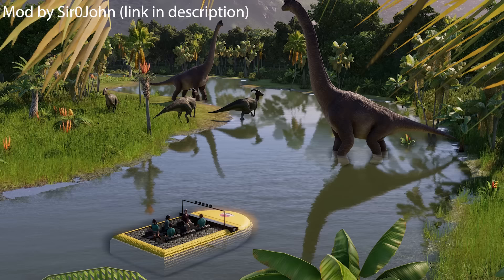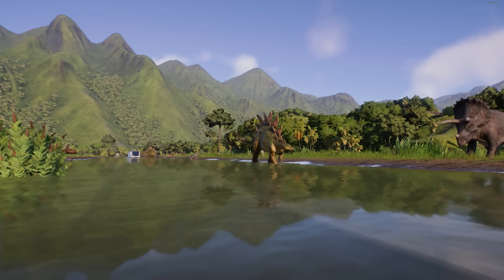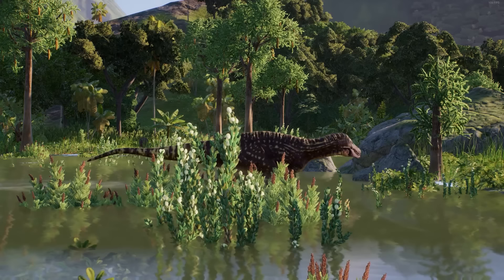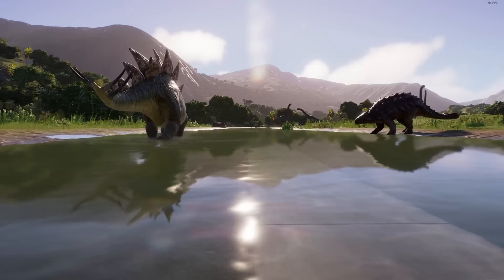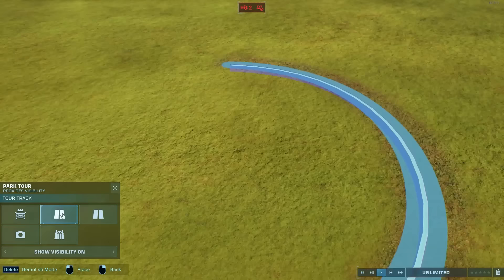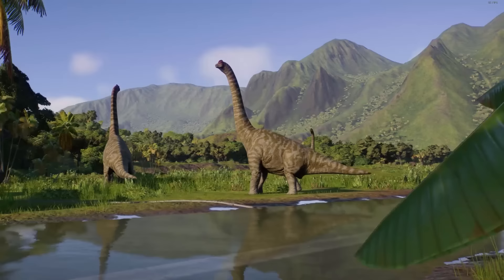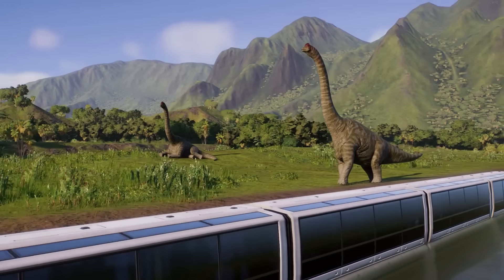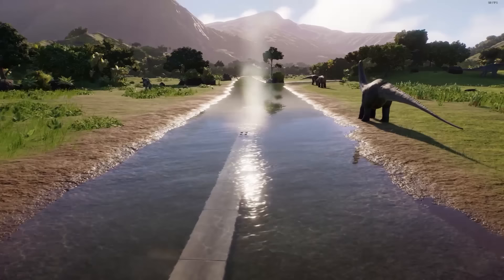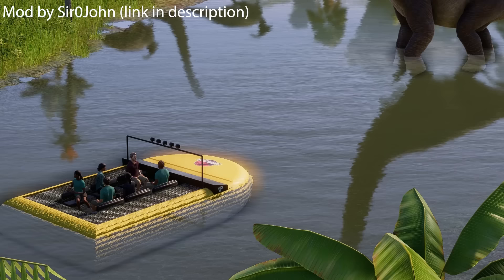An attraction sorely missed from the game is some kind of river cruise. We are so desperate for one that we're glitching monorail tracks into the ground to achieve something kinda sorta similar. Just spare us the trouble and make a river cruise attraction. I think the current vehicle tours provide a really good basis that can be adapted into a track placed in water, with boats following the track instead of cars. JWE1 ended on a high note with the Return to Jurassic Park DLC, and I hope a river cruise could fulfill a similar function for JWE2 when it comes to an end — opening up a whole new aspect of park building, saved as part of a big send-off.